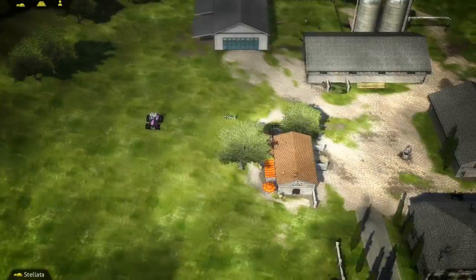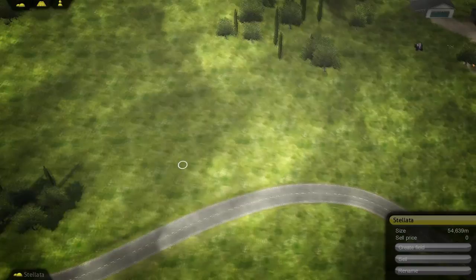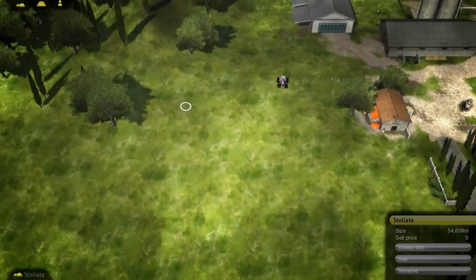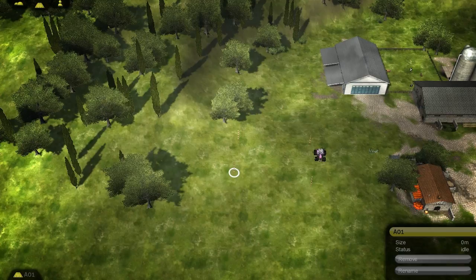Creating our first field is pretty simple — just click and go to create fields. We've got lots; there are different lots in this game across different levels, and you have to buy them and create your own fields within them. I'm going to go ahead and create my own field — start something rather small, we don't want to make it too hard on ourselves. Those are just the markers.